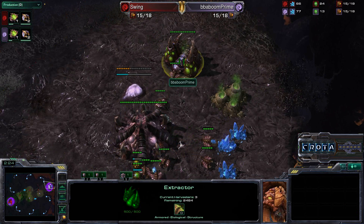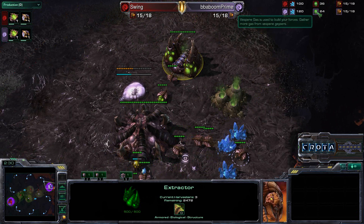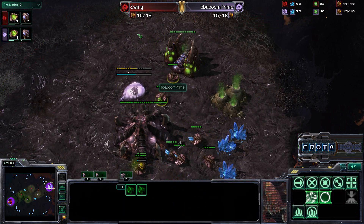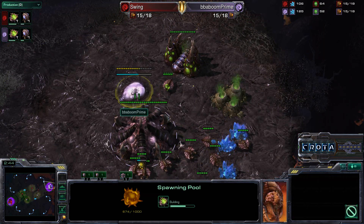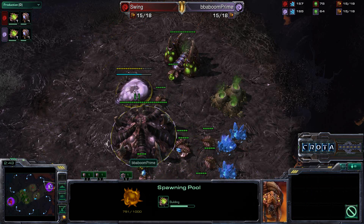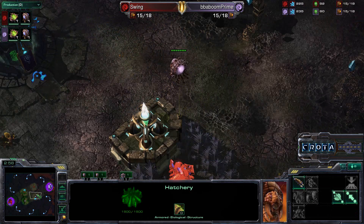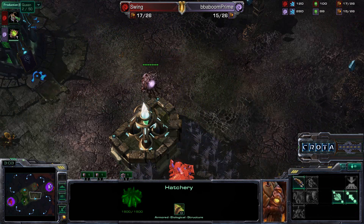Both players set up their Extractors at about the same time, but Baboon is currently behind by about 12 resources — one to three trips from the Extractor short. We'll see if that makes a large difference in getting that all-important metabolic boost early on. The Overlords are starting to fly into position, and it's a definite yin-yang mirror match as the Spawning Pools have been completed.